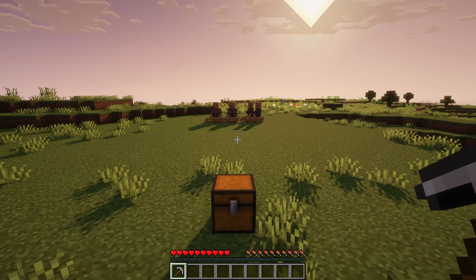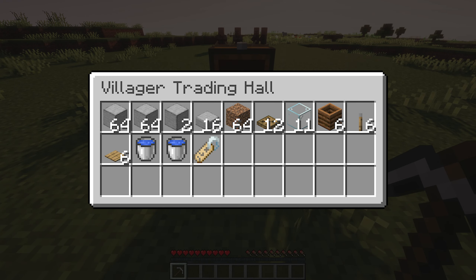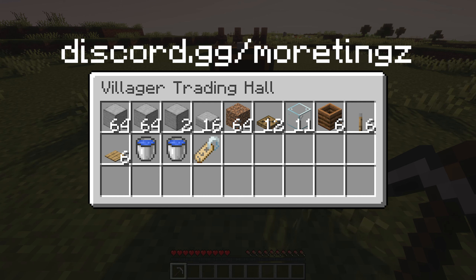Now that everyone is here, let's begin. Here are the materials for the farm. You can use any block and place a smooth stone — the glass is optional. If you need a world download or litematic, then join my Discord.